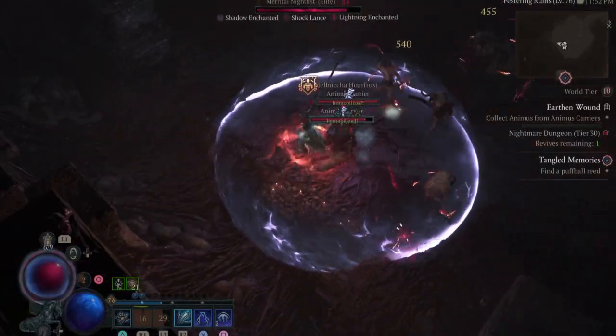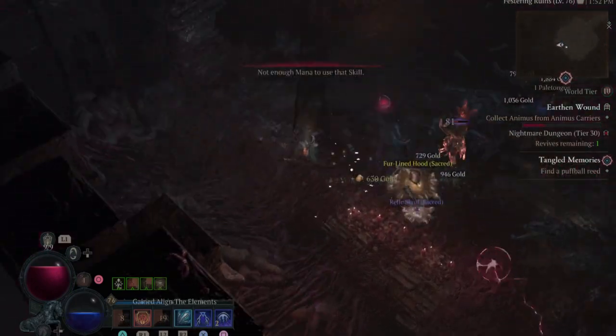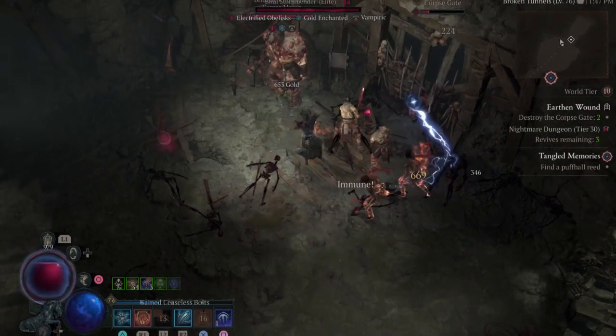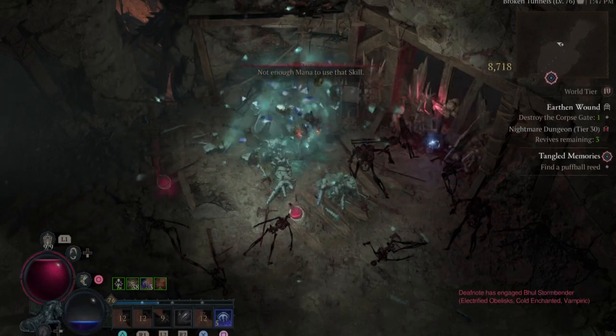Today we're turning up the heat with one of the most beloved and feared classes in Diablo 4, the Sorcerer. Fire, ice, lightning — the primal elements of creation are at her fingertips, a symphony of destruction, and we're here to unlock her full potential. Alright, let's get right into it.